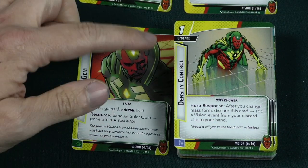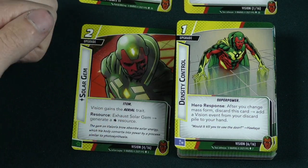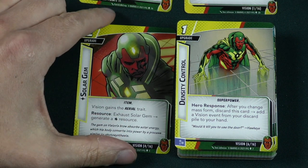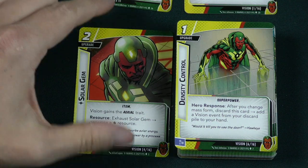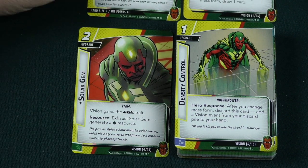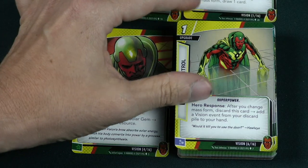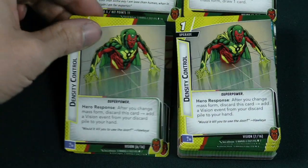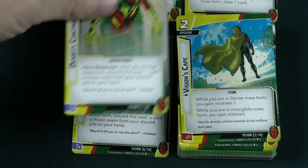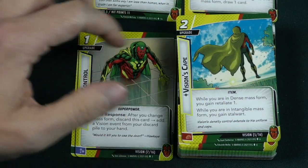Then we have Density Control as an upgrade. After you change to mass form, discard this card and add a Vision event from your discard pile to your hand. You can get your events back out of the discard pile directly into your hand — pretty awesome for a 1 cost upgrade. And you have two of these, so you can exhaust them both to get those events back.